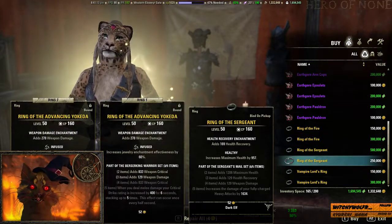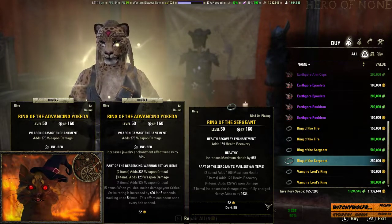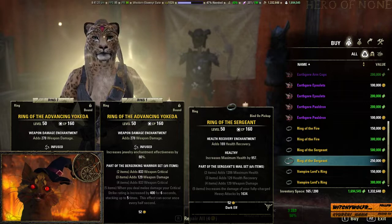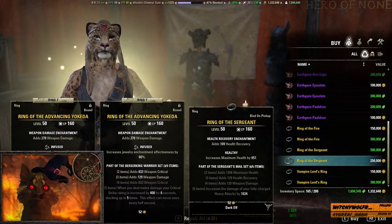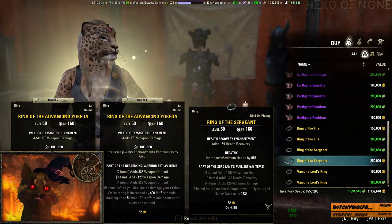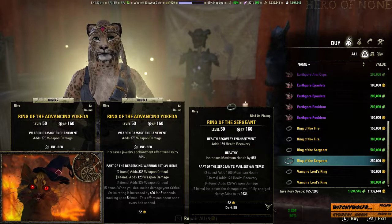You also have Ring of the Sergeant, which is a Sewers set. It gives you maximum health, health recovery, weapon damage, and increases your damage with fully charged heavy attacks by 1634. It's not a great set — it's only the fully charged heavy attack that gets that bonus.